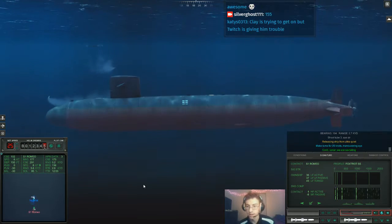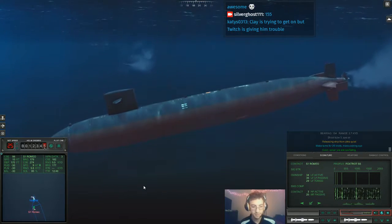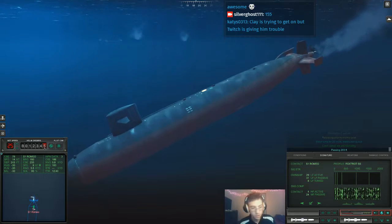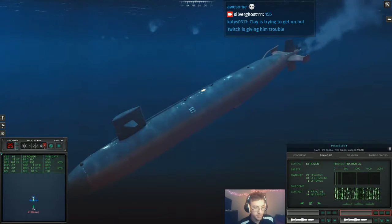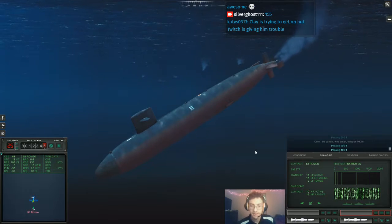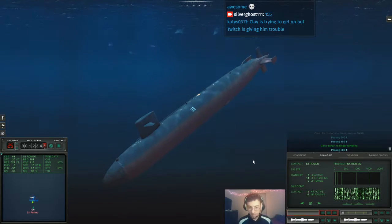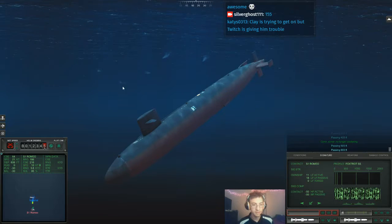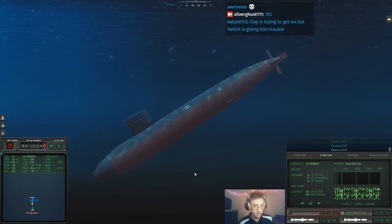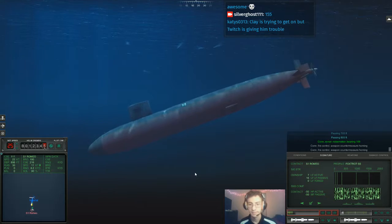Two two three - we are evading. All I have is full evasion, torpedo evasion standard procedure, rudder hard right. I still have telemetry on the tube - stop wasting it, run straight, run true. Con fire control, we've lost the wire. 300 feet - dive baby dive. Passing 500 feet - go baby go. Passing 600 feet - we still have a very solid contact on him. We're going to bet that his torpedoes aren't going to see us. Passing 700 feet - we're going to get underneath them. Passing 800 feet. Con sonar, noise maker. Passing 900 feet.